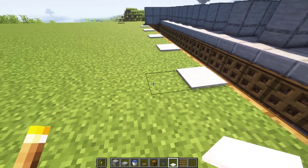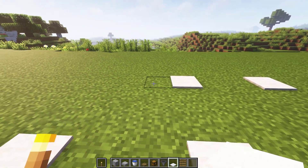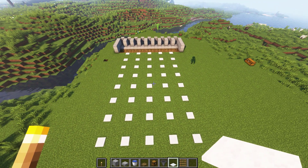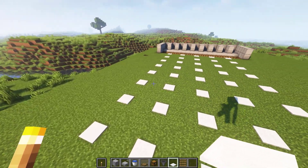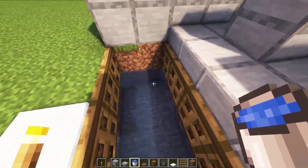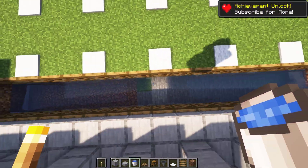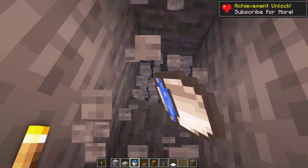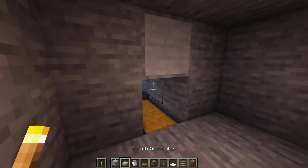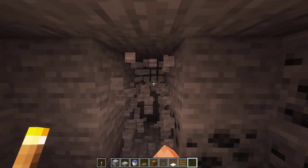Now place a total of 8 by 5 carpets with the 2 blocks gap. Now repeat the exact same steps here as you did on the other side, then connect both sides just like this.